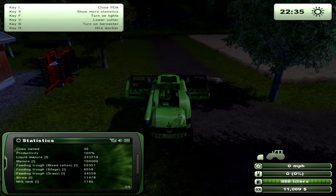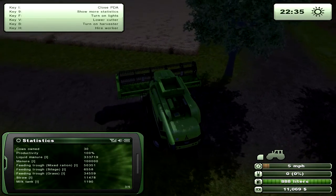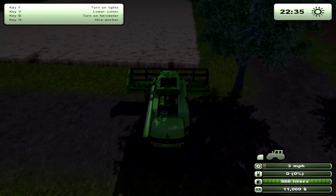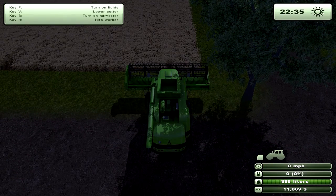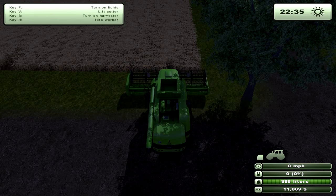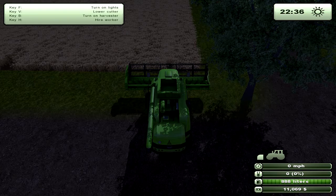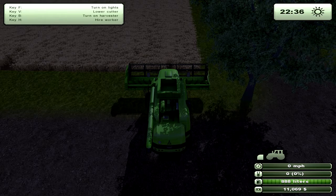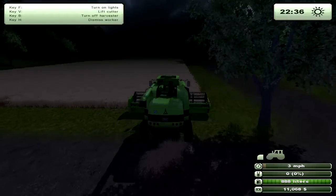Now let's look at hired workers. The HUD shows the PDA on the left, time in the top right, and vehicle controls in the top left — including the option to hire a worker. The bottom right shows your speed, fuel level, and money. To hire a worker, line up your vehicle and equipment in the field, then press H. They'll drive to the end of the field, turn around, and keep going until the job is finished.